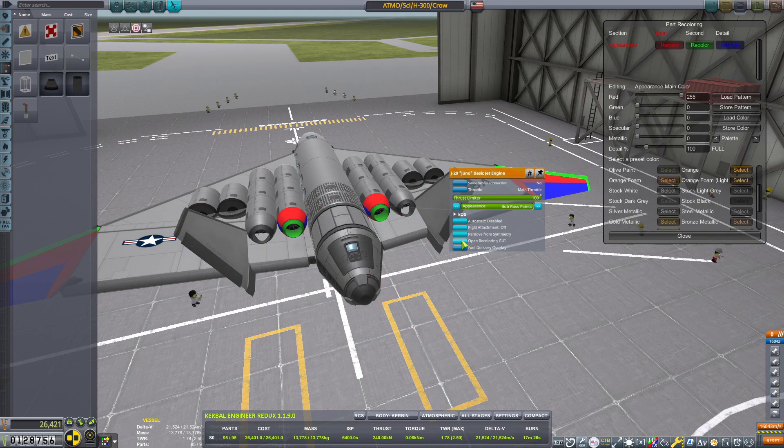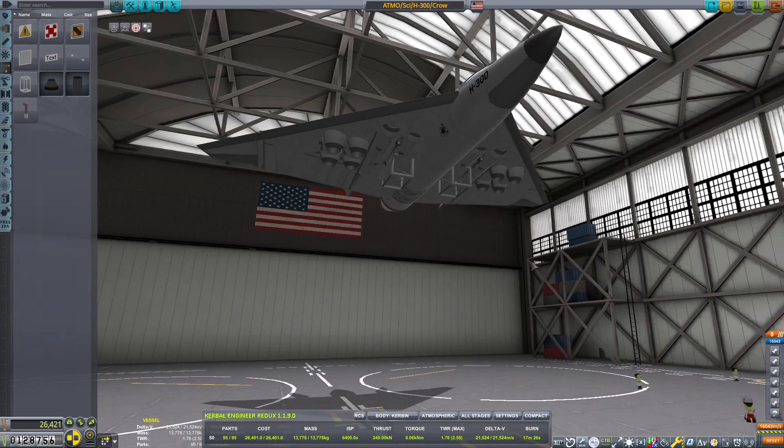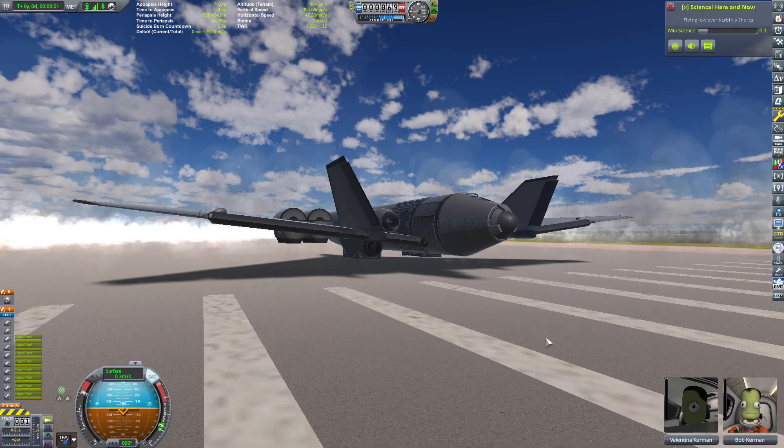With all this extra weight and fuel, we are definitely going to need some lift on this bad boy, so I opted for a very large wing-body craft. I sort of took inspiration from the B2 bomber.